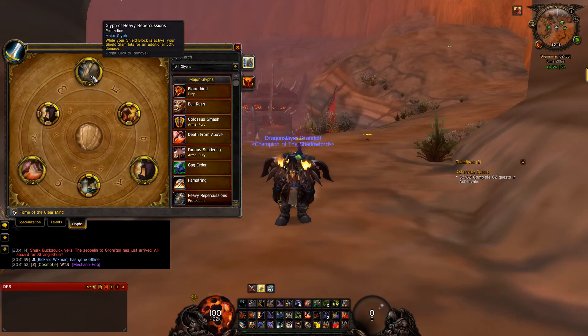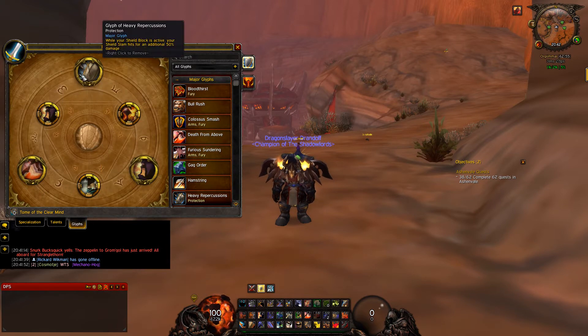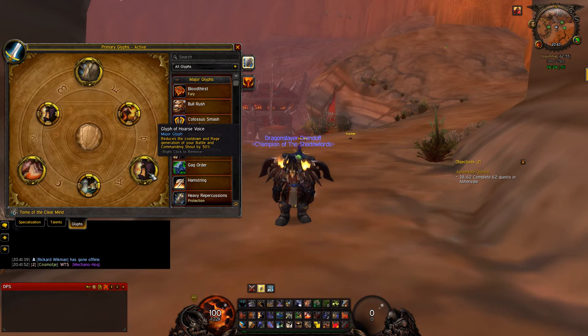Okay, here are the glyphs I really like to use. The minor glyphs aren't really important at all, that's just taste. I use Glyph of Shield Block — when Shield Block is active, your Shield Slam hits for an additional 50% damage, which means decreased damage taken and more damage given. That equals more aggro and less damage taken, so that's really awesome.